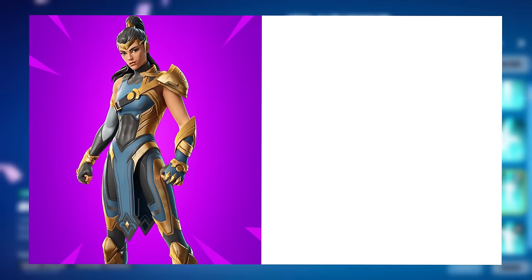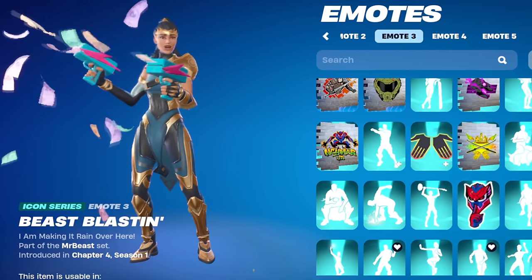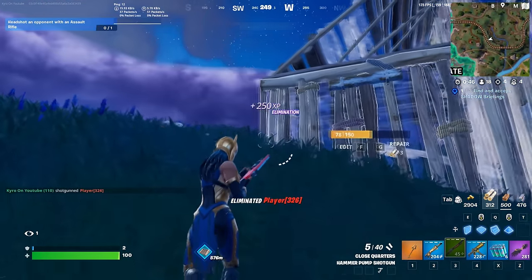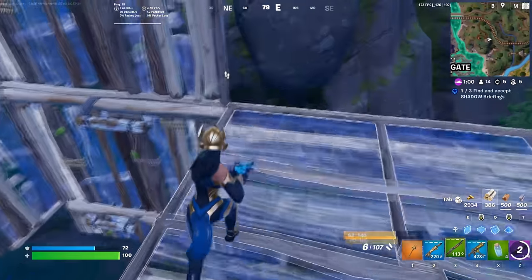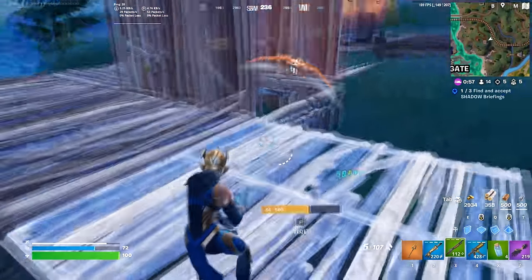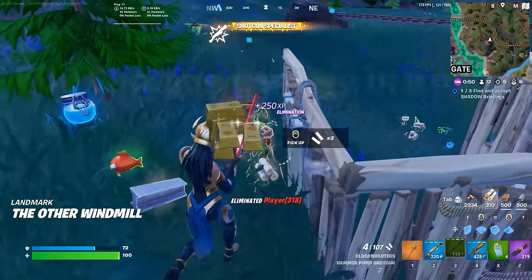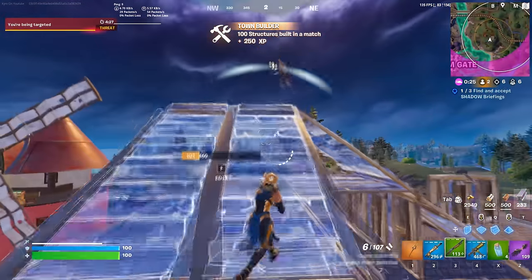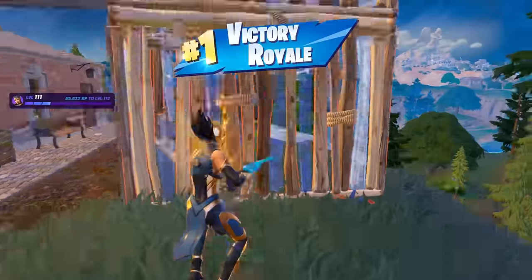At number 23 we have Odyssey, paired with the Vault Guardian. Odyssey is a unique skin added at the start of Chapter 5 Season 2 — it's the ranked reward skin, meaning its style changes depending on what rank you achieve. If you work your way up to Unreal, your skin will look different from someone who finishes in silver or gold. The only downside is that you didn't get this skin for free, which is holding back its popularity. The Vault Guardian fits in with most colour styles, making it the best pickaxe choice.